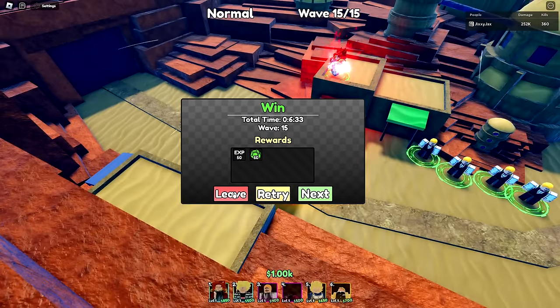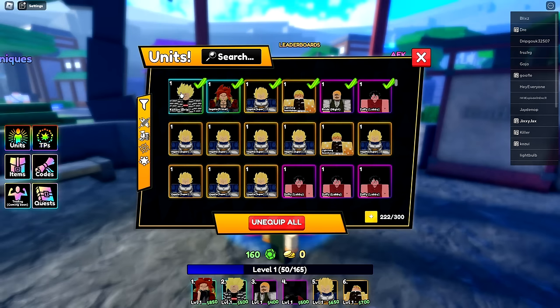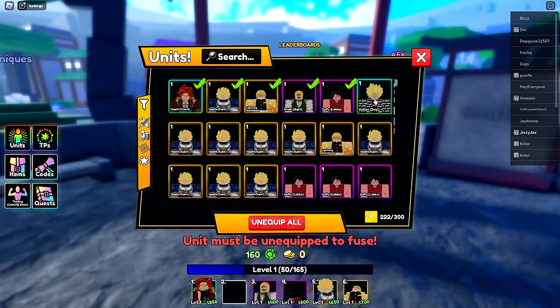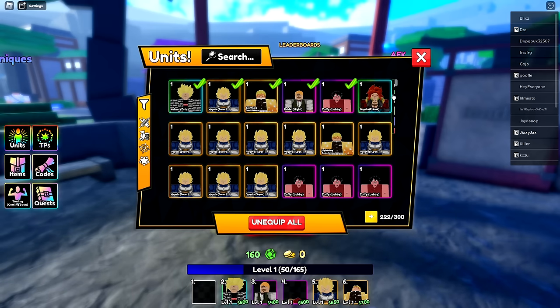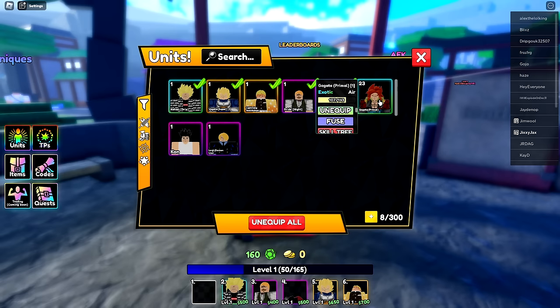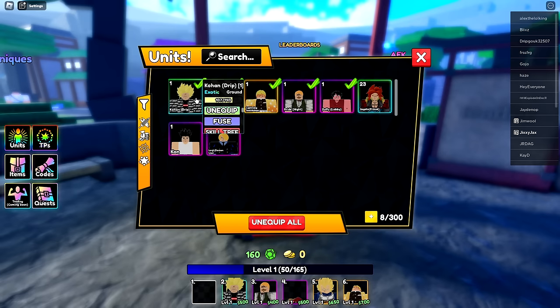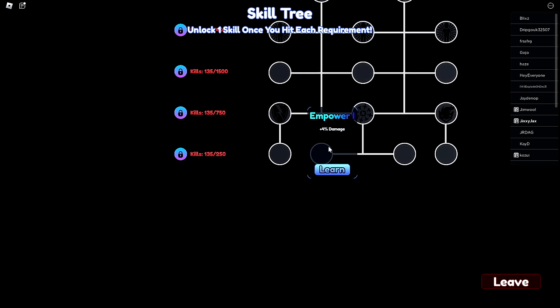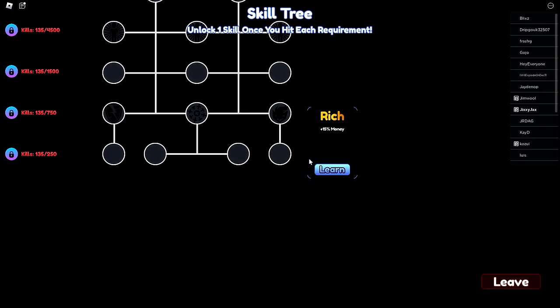I'm going to dump all of my experience into my first unit because it's really really good. I press fuse, unequip it, and fuse everything into that unit — now level 23. This is an exotic unit, not a mythical. Pressing skill tree shows 135 kills — I'll be able to learn one of these soon.